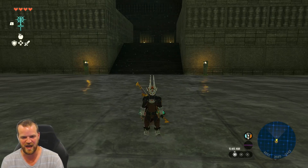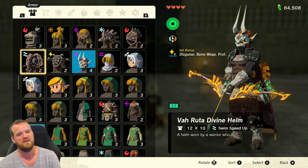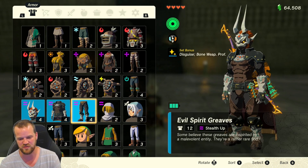We're going to talk about how to get the Evil Spirit Armor. The Evil Spirit Armor has three pieces: the Evil Spirit Mask, Evil Spirit Armor, and Evil Spirit Greaves.